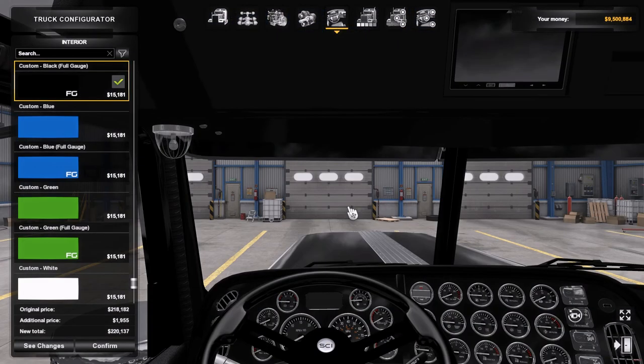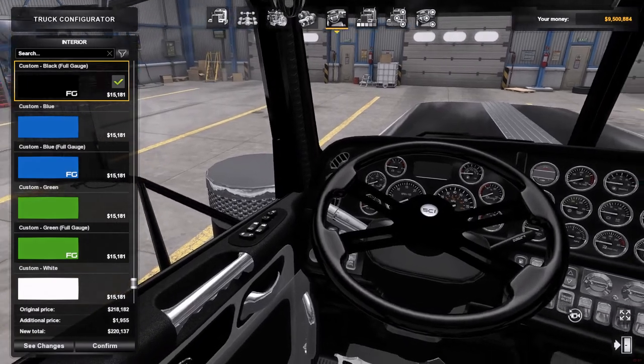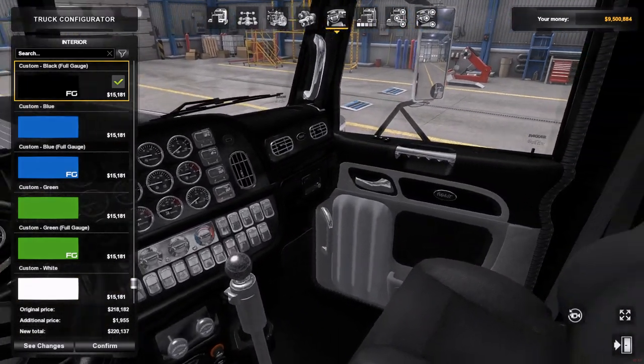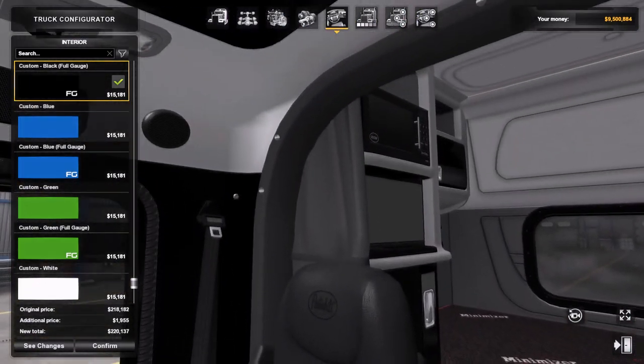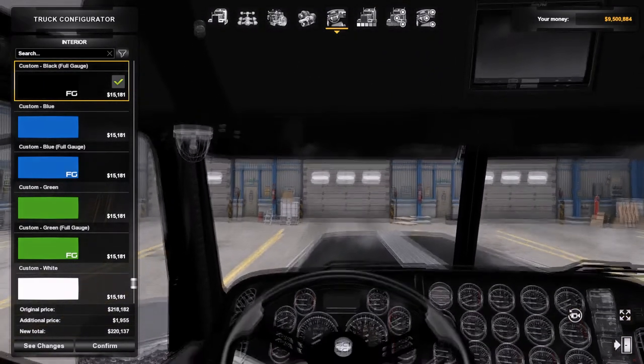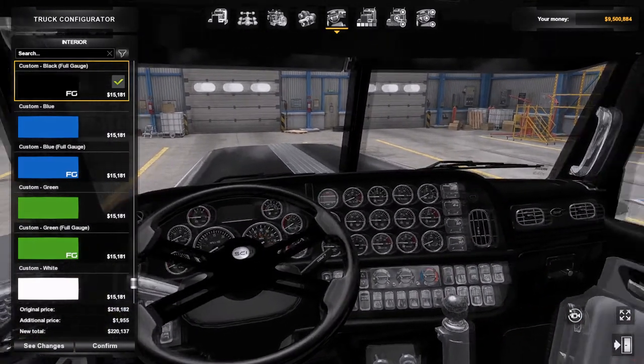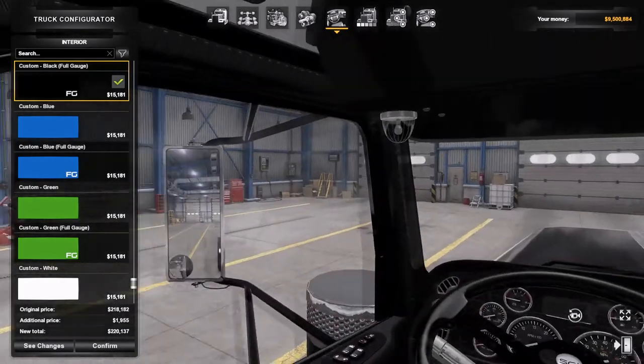Then we'll move to the inside. Got a custom dash, custom shifter. Back looks really good — it's a nice model. Got a screen up there for display.